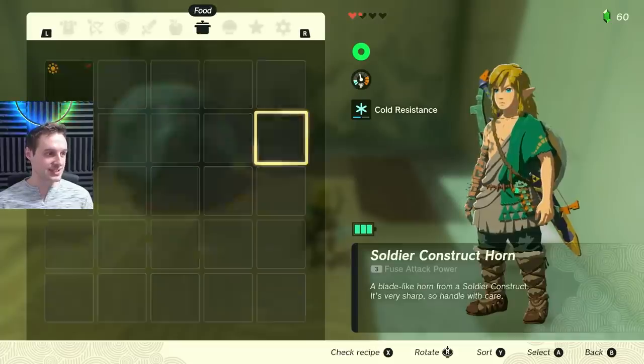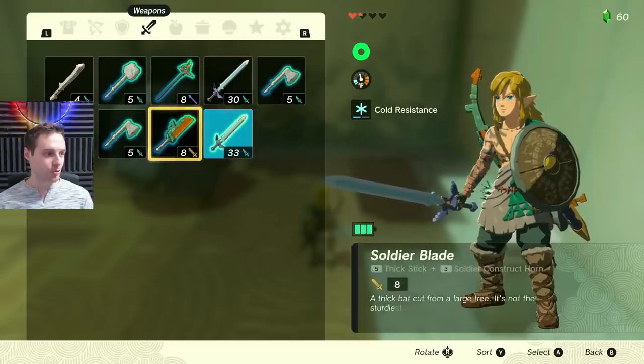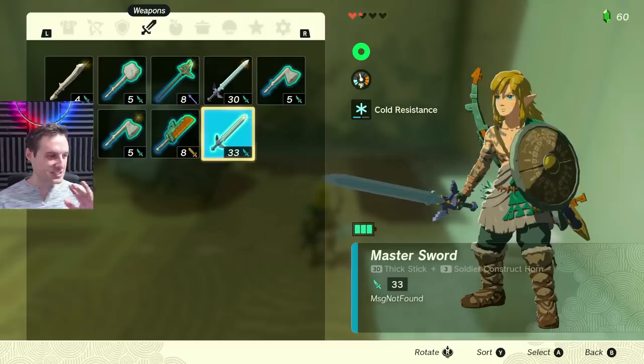Just to show some details: this master sword now says it's a thick stick — it changed from broad sword — but that doesn't matter because the thick stick damage shown is not accurate; it's the sword itself doing 30. That is it — a very short, easy guide on how you can fuse items to make your indestructible master sword much more powerful. I recommend items from really hard enemies like a silver lynel horn — it's just going to be nuts. You can also fuse elemental things to make it into a fire master sword or whatever you like. Thanks for watching, see you in the next video!